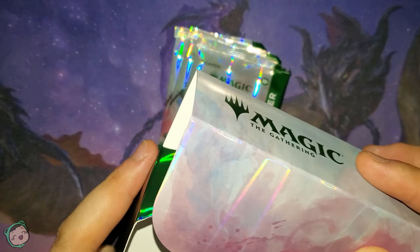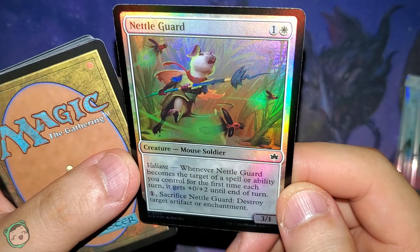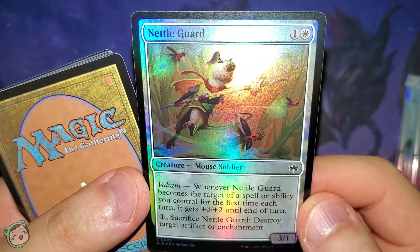Let's open up this first pack. We got a War Squeak for red. Enchant creature — when it enters, target creature an opponent controls can't block this turn. Enchanted creature has plus one, plus one and has haste. Next up, we got a Nettle Guard for one white. This seems actually pretty fine as a foil. Valiant — whenever this becomes a target of a spell or ability you control for the first time each turn, it gets plus zero, plus two until end of turn.